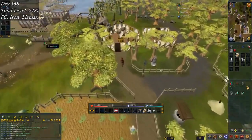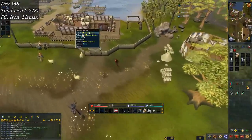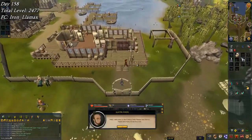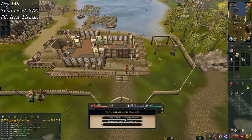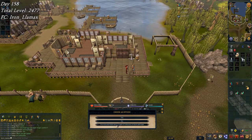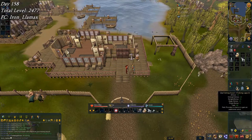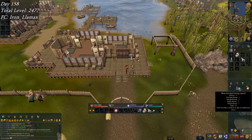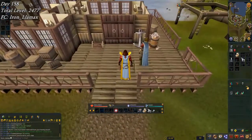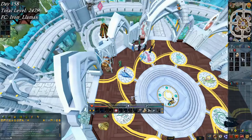Going to pick up the fishing cape from that guy right there. Let's talk to the master fisher — 'Can you tell me about the fishing skill cape?' — with my shark face. Yes please! The cape gives a chance to get an additional fish, which is actually pretty decent. There's the nice retro fishing cape — awesome.